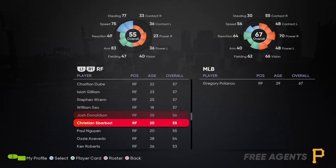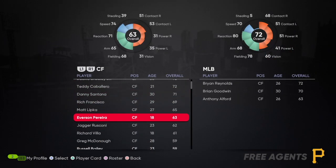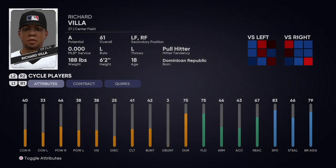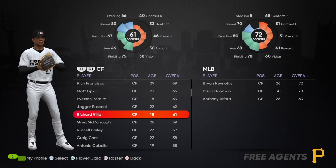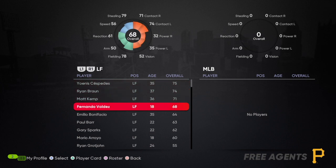I always look for 18-year-olds or young guys who can fill up your minor league system. Like this guy — he's B overall, 63 overall, B potential. It'll take him a while to get to the majors. And look at that — A potential, 18 years old, 61 overall. You can just sign guys. At this point I've got a full roster, so I'll go through and sign some of these guys to show you how you can use some cheats to bolster your team.